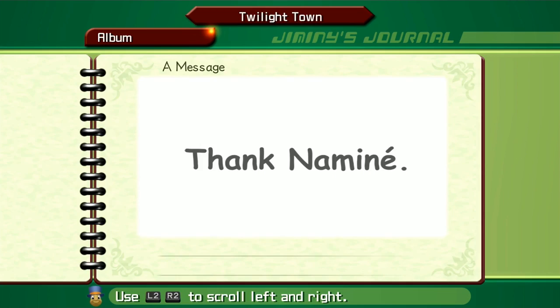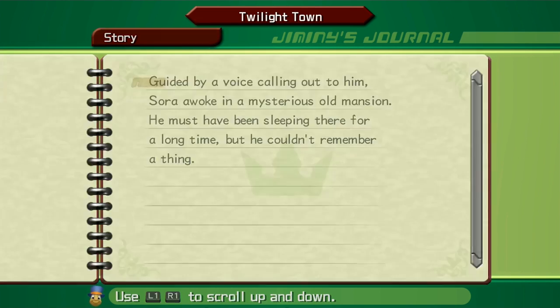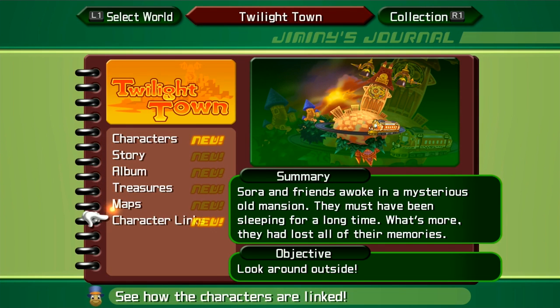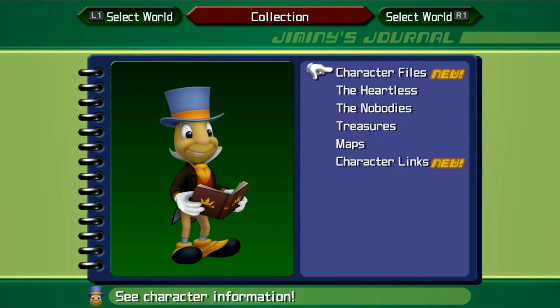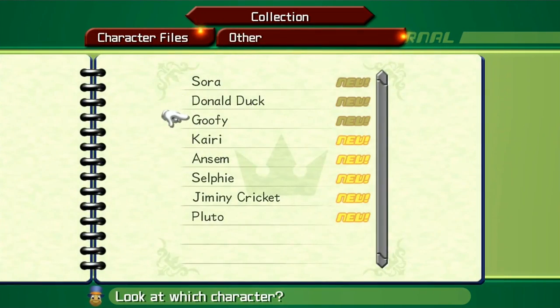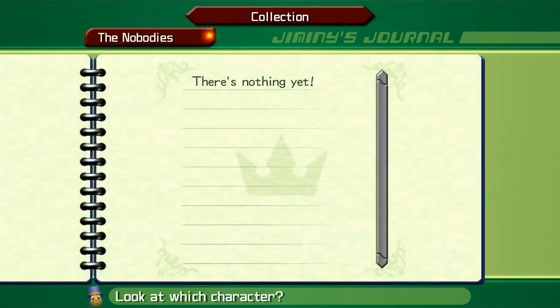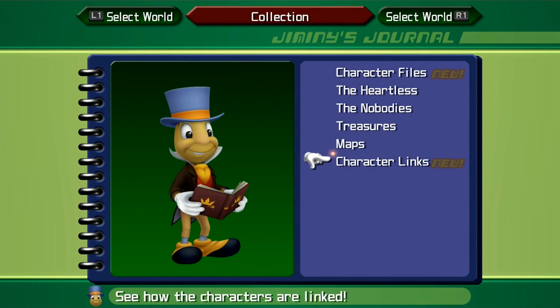A message: 'Thank Naminé.' That's all we have in the album. Story — you can see what's going on: guided by a voice calling out to him, Sora awoke in a mysterious old mansion; he must have been sleeping there for a long time but he couldn't remember a thing. Characters — you can see the three that we know so far. No minigames, nothing. Sora and friends awoke in a mysterious old mansion; they must have been sleeping for a long time, and what's more, they had lost all of their memories. Not all of their memories. We can also look at character files, Twilight Town, Heartless — nothing there yet — treasures, maps, and character links.